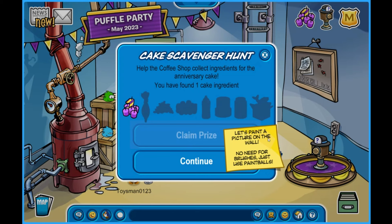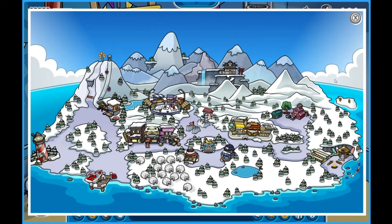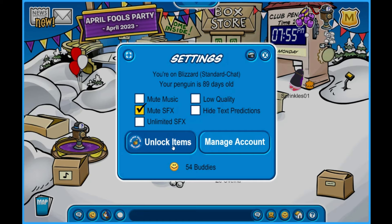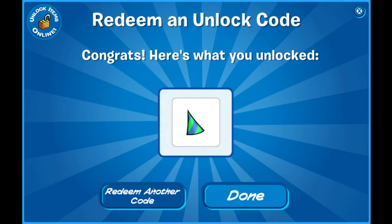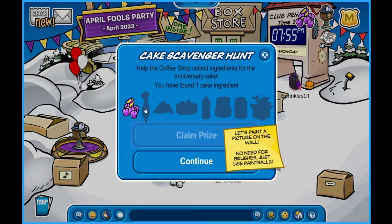Next clue: 'Let's paint a picture on the wall, no need for brushes, just use the paint balls.' I'm back and the server is about to restart so I don't know how much time I have. Quickly, I want to show you an item code — you type in 'first anniversary' like that, and you get a nice cool decorative hat.